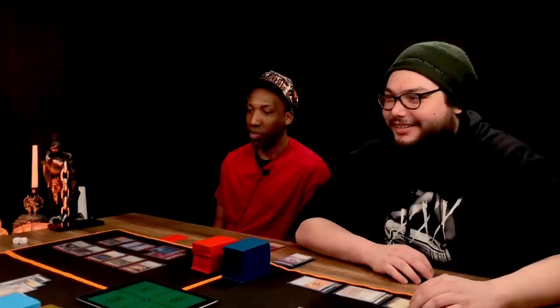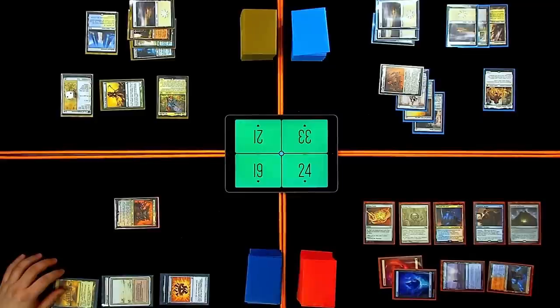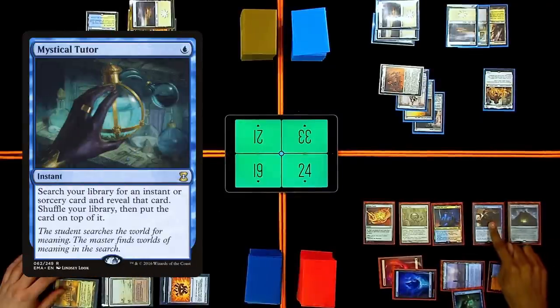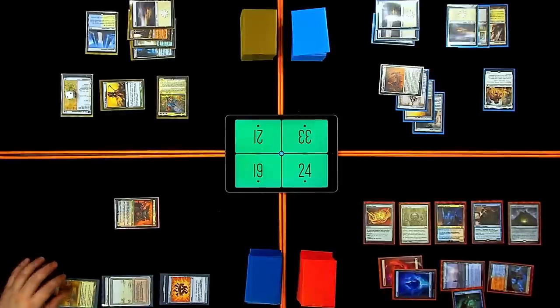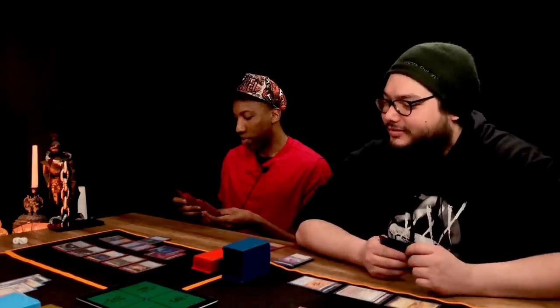I have no blocks because you have pro blue. I'll gain seven and deal two to something — we'll get rid of the Displacer Kitten. I will respawn — cast Mystical Tutor, trigger, trigger — I'll blink itself — illegal target now. I'll deal three damage to each opponent for your insolence. I'm going to grab some funny stuff. I will draw a card from Fire and Ice.